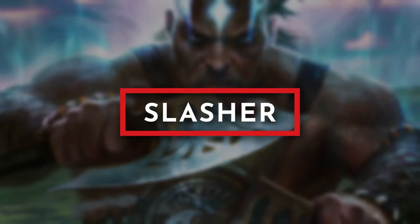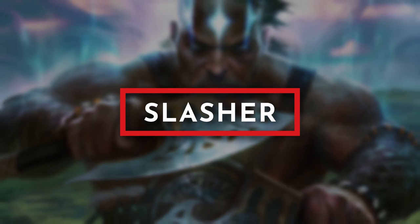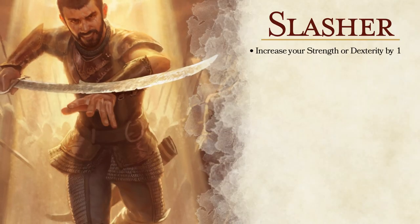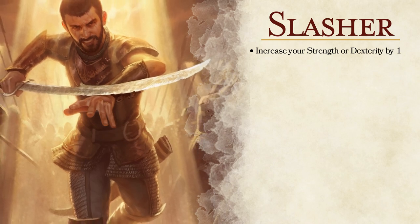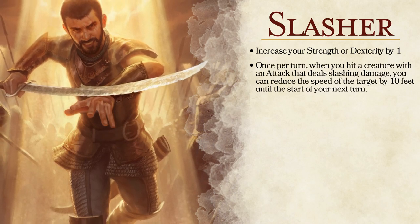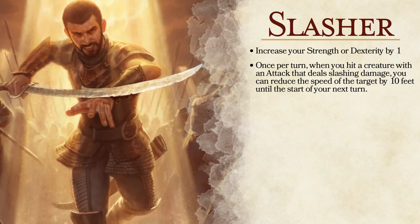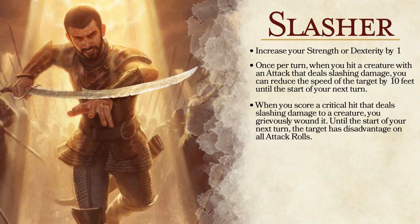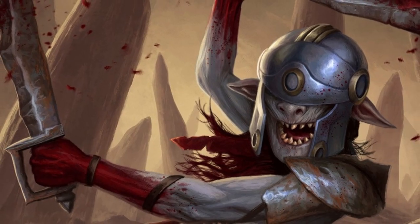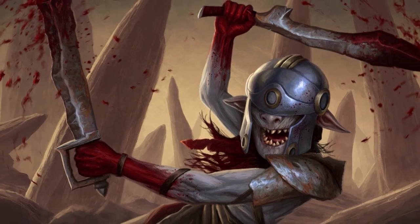Slasher is the last of the physical damage-enhancing feats, looking to give those sword and axe users some ability over the enemy's movement. Slasher follows the same trait structure from Crusher and Piercer. We have the choice to increase our strength or dexterity by one. The second trait will allow us to reduce the speed of a single creature by 10 feet on our turn if we hit them with an attack that deals slashing damage. And when we crit on an enemy, they have disadvantage on all attack rolls until our next turn. Slasher gives players the ability to slow an enemy down. The feat's goal is similar to Sentinel, but a comparison shows it is weaker.